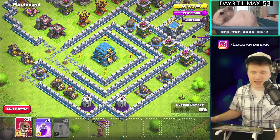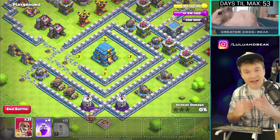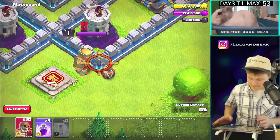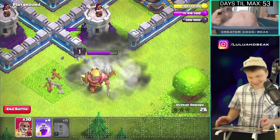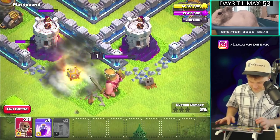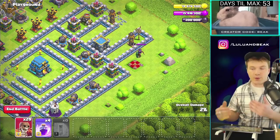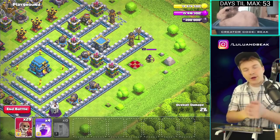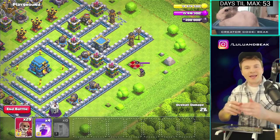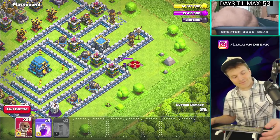Imagine if you have three of these — that's so many troop spaces. Let's see what it does against a king. Not much. I sort of thought when they did the wall breaker next it was gonna be like the builder base where you drop the bomber but he keeps going, keeps chucking bombs until he dies. If they had done that that would have been pretty cool.